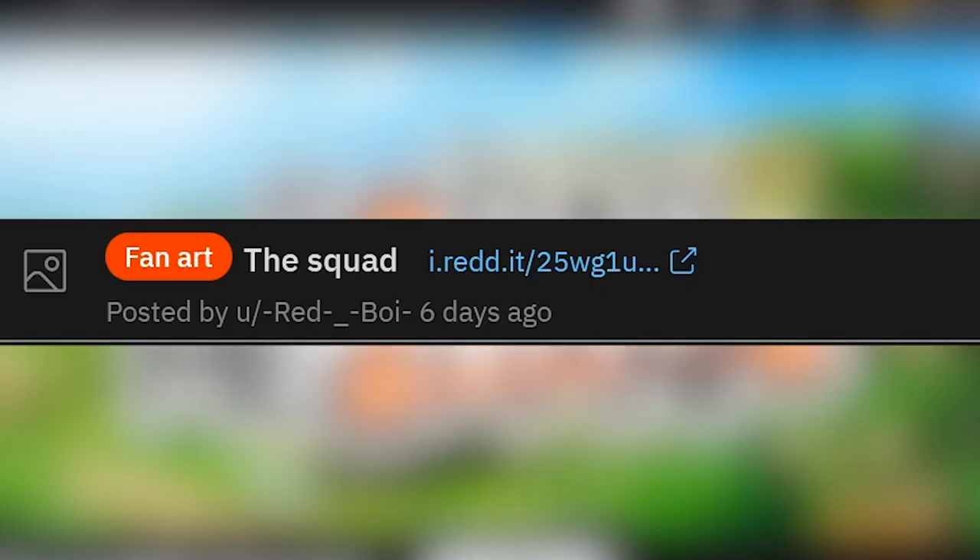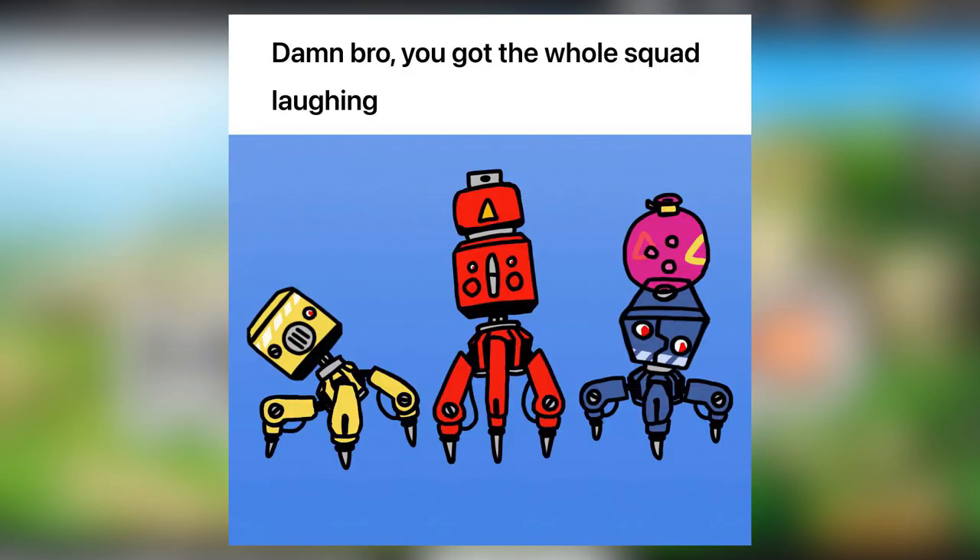Here we got some fan art — it's the squad. You got the whole squad laughing. Where's the green tote bot? You got the yellow one, you got the red one with an explosive on its head, you got the blue one with chemicals on its head. What would the yellow one have on its head? And where's the green one? Very nice artwork. These are totally adorable — super cute tote bots.